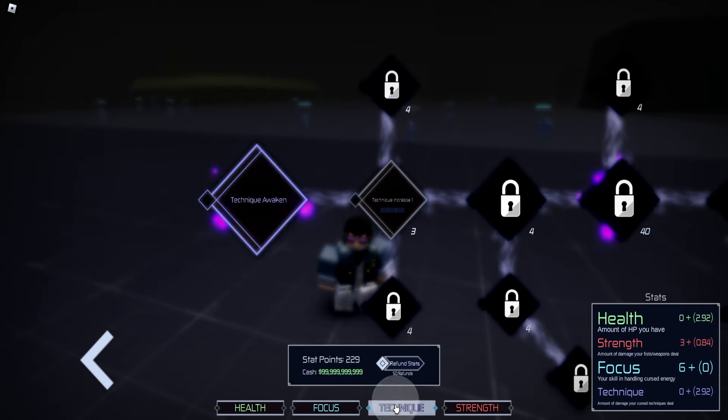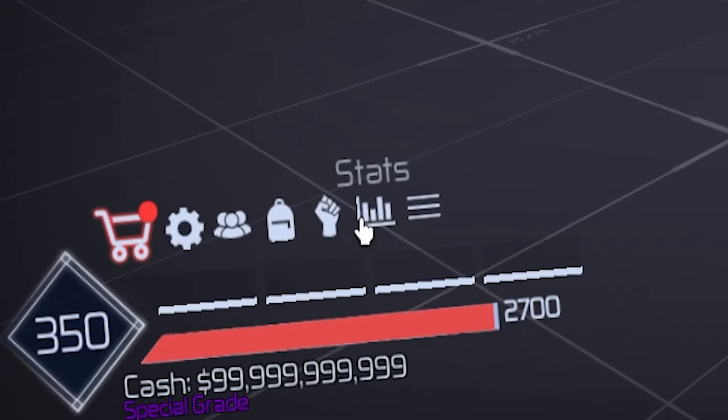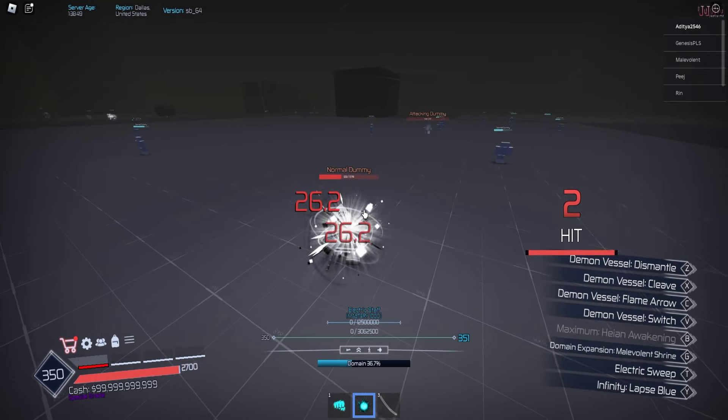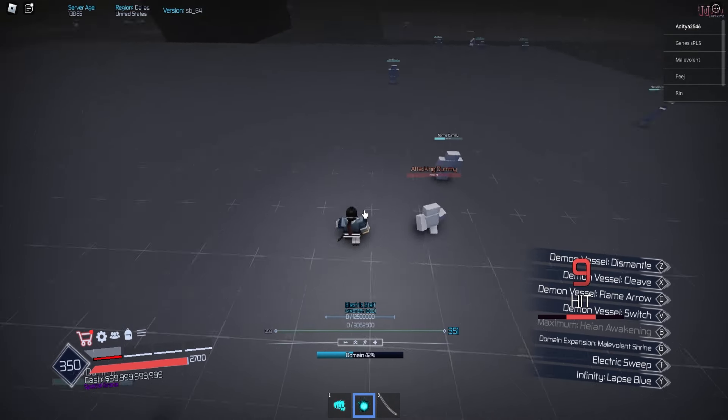The other nodes are just for awakenings and then the final Black Flash. But once you unlock it, you will see that you have three bars in the bottom left corner. These three bars actually need to be filled to use Black Flash, so what you want to do now is fill up these bars.